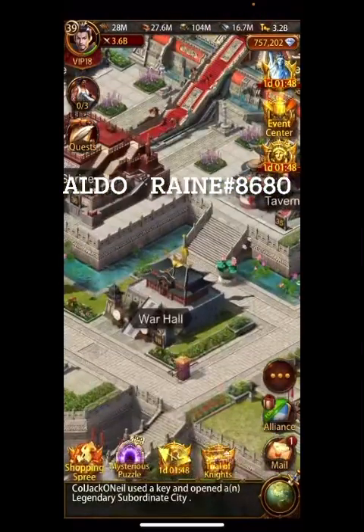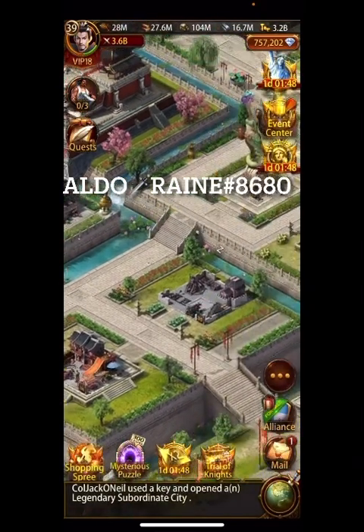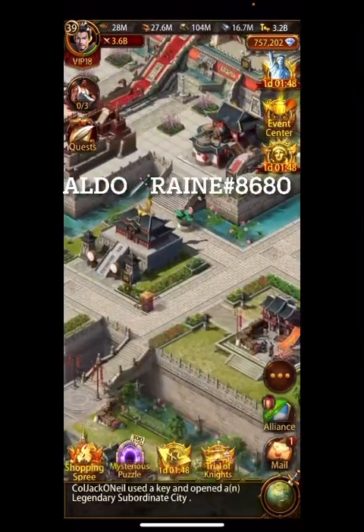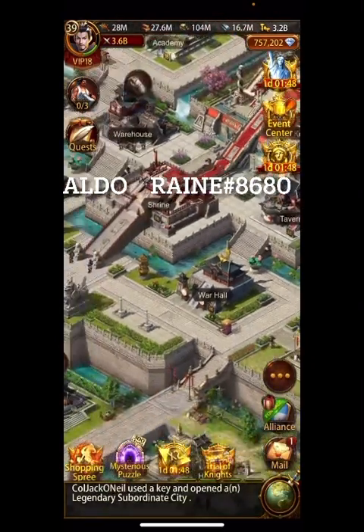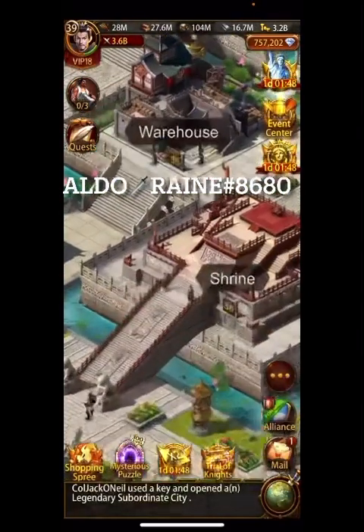War Hall 38 — it's important to highlight this. You need War Hall 40 to be able to do Workshop 40 to make T15 siege, and we all know how annoying War Hall is because you've got to do the marketplace, the embassy, then the War Hall, then the workshop. Most of the hard work is done with War Hall 38. Everyone who's trying to get there is complaining about bringing War Hall up from 35 to 40 — but it's over halfway there. Shrine 36 gets those extra buffs.